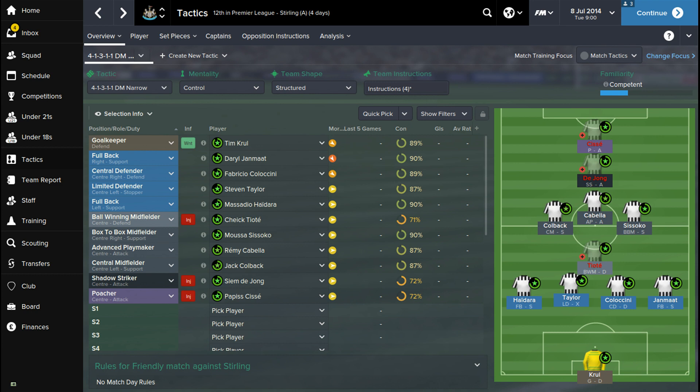I've gone for Cabela in the centre of the park. Cabela has to be the most creative player in this tactic for Newcastle — he'll be the person making sure things are happening and ticking along nicely. I've got Papis-Sissoko up top on his own in the poacher role. His role will basically be to hold the line at the top and wait for that through ball to come through from Cabela or De Jong, and just look to get on the end of it.